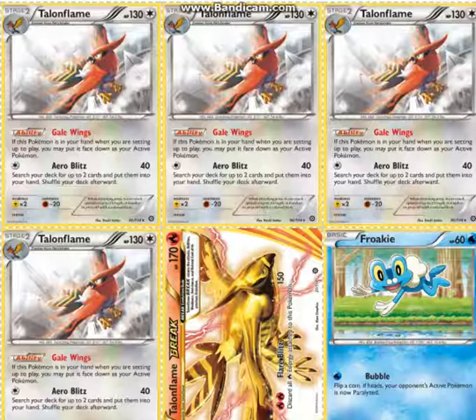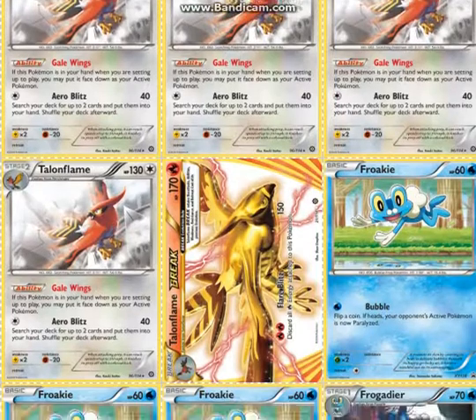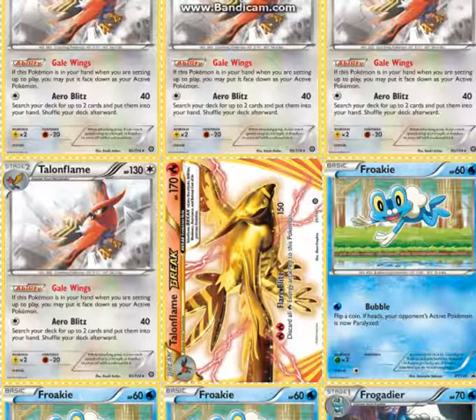Its ability — if you don't know what it is — if it's in your hand when you're setting up to play, you can put it as your active, even though it's a stage 2. We don't play any of its pre-evolutions. I considered playing 1 Fletchling since I already put Rare Candies in the deck, but I think Talonflame Break is pretty good because Aeroblitz for 80 can KO a Belem, and anything else weak to fire if your opponent plays some weird obscure deck.